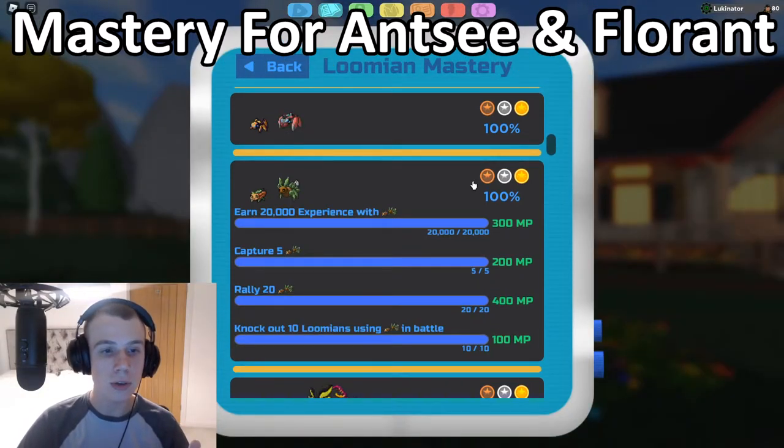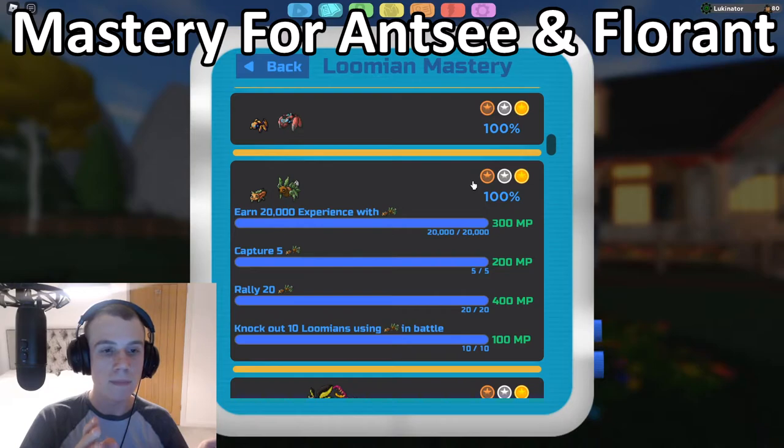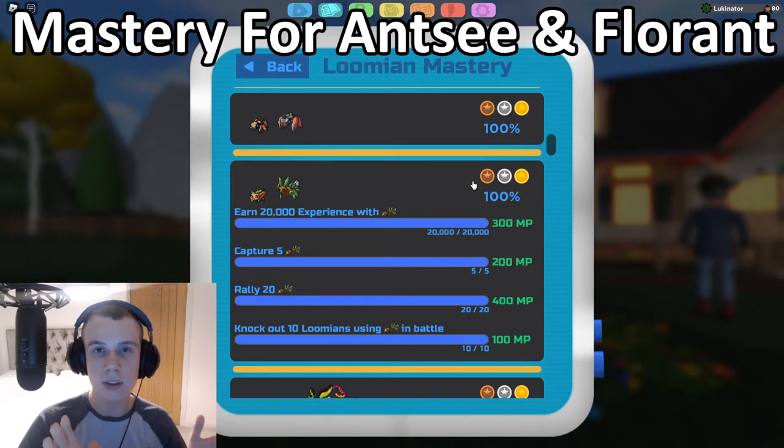Now for the Flooring mastery. The first task is to earn 20,000 EXP with Pipsy or Flooring. If you're free-to-play, have two Pipsies benched and they'll gain 50% EXP from battles. If you have the EXP Share game pass, you can have a Flooring up front with up to six Pipsies in party and bench: the four in your party gain 50% EXP and the two benched gain 80% EXP. The Flooring up front gains 100%. Go to the repeatable trainer on Route 8 — that's still the best place currently in the game.